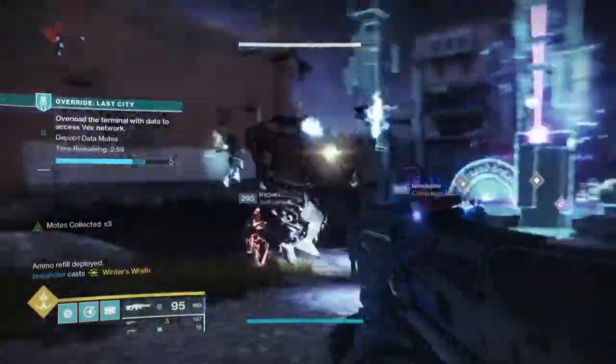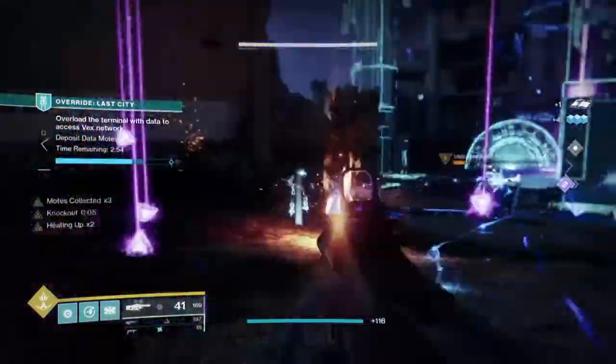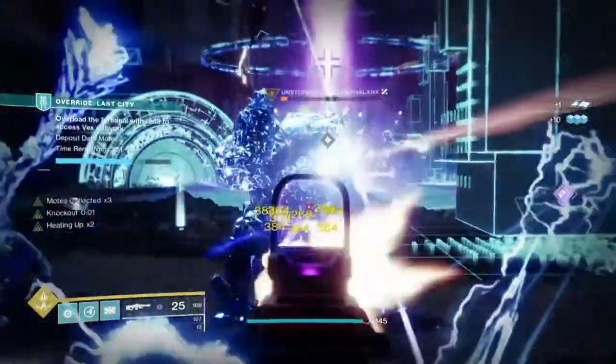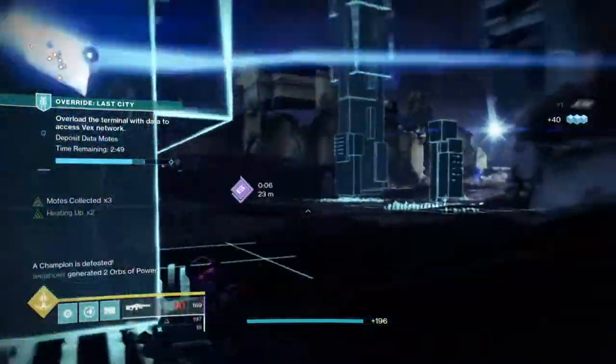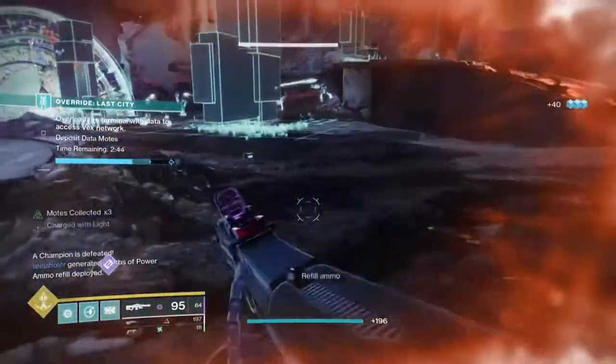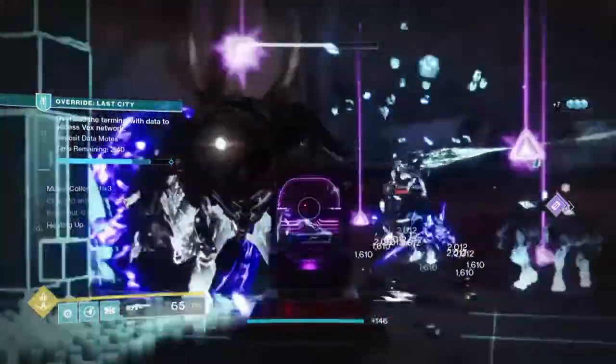Field Prep and Rampage is the go-to god roll for PvE, allowing the weapon to carry over a huge amount of rounds and gain a damage bonus upon killing enemies. Even without a damage boost, this weapon still shreds. Kneeling will allow you to reload very quickly, saving time to reapply a Rampage buff onto bosses or mini-bosses before the timer runs out.